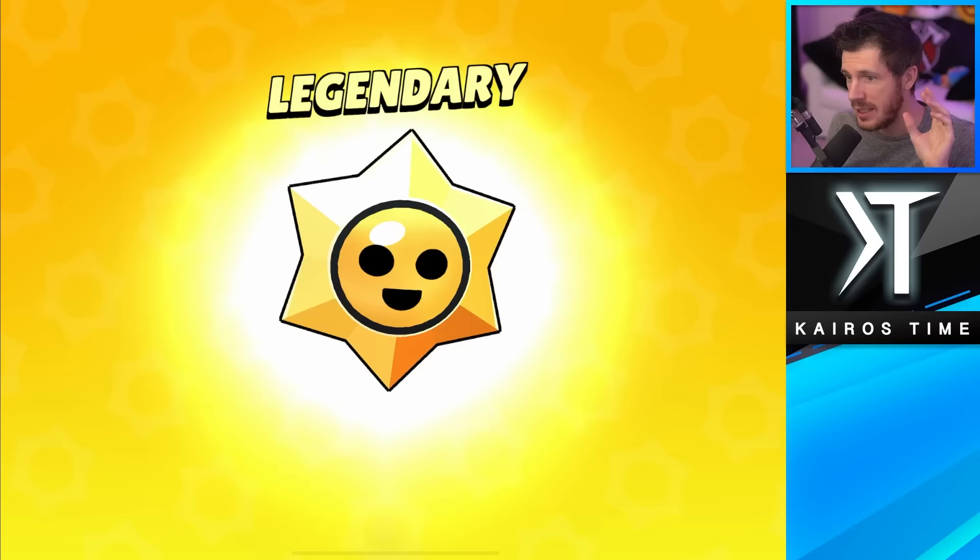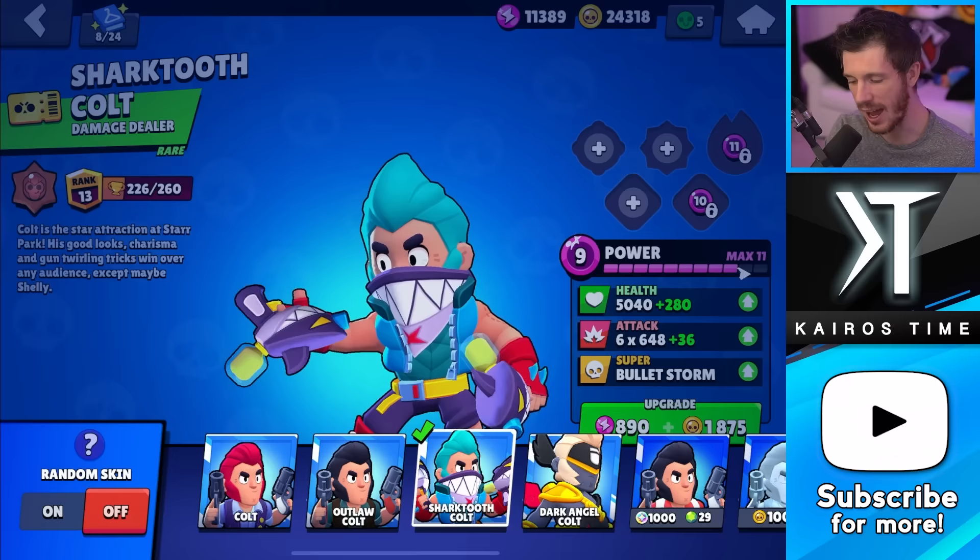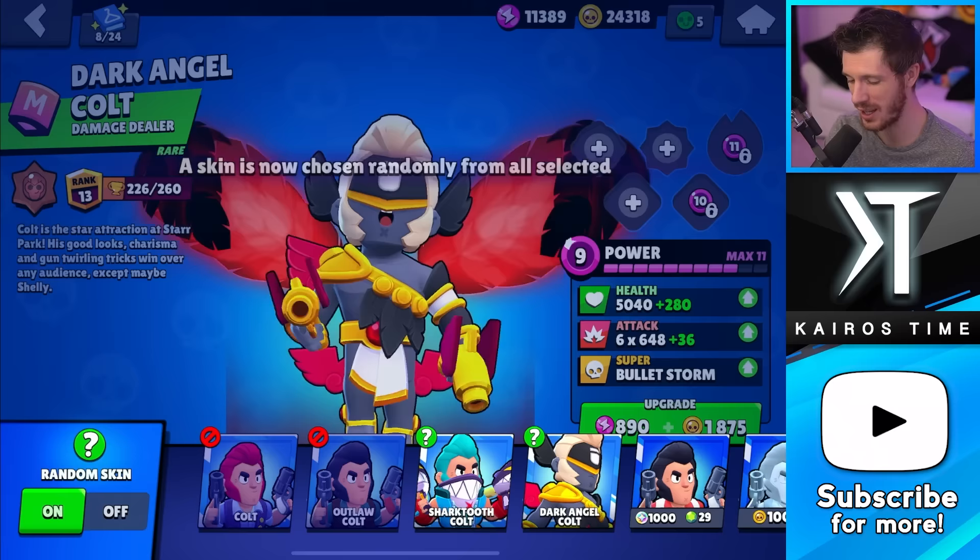It's been a few days since my last recording, and on day 62 I opened up a legendary star drop containing Sharktooth Colt. I don't normally care too much for skins, but the fact that I've got two really awesome skins for Colt is pretty awesome, and using this random skin thing is perfect for it.